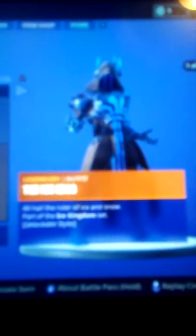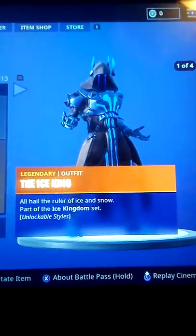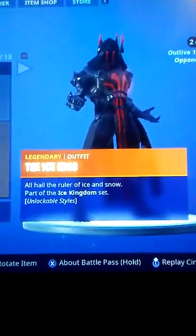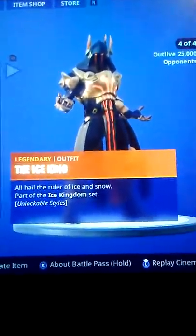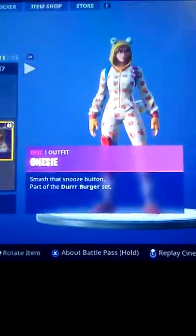Last but certainly not least, we have the Ice King. I took all the different stages for this one because it's kind of special. 'All hail the ruler of ice and snow,' part of the Ice Kingdom set. It finally focused, so that's a good look. There's the red one, the silver one, and the gold one. Since it finally focused I'm going to go back through all the skins so you can read them for yourself.